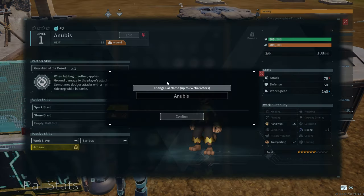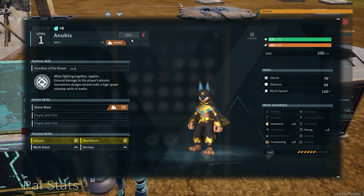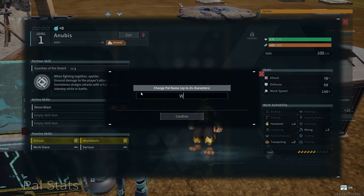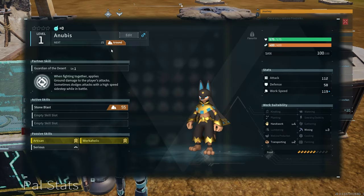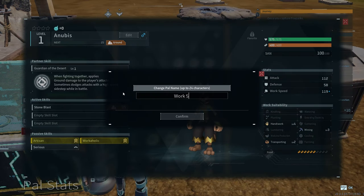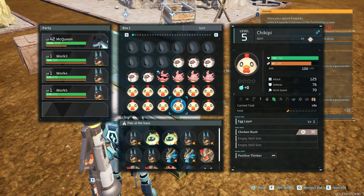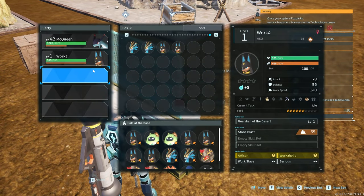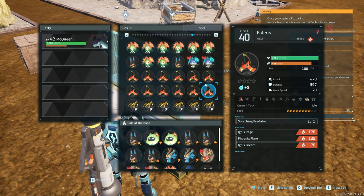No longer. We will start being organized, we will start naming, we will start favoriting, and we will have pals for certain purposes instead of just using random things everywhere we go. So as you can see here, this is my Worker Anubises — the first thing I bred. It is Anubises with Artisan, WorkSlave, Serious, Workaholic, and I think Legend. Those are kind of the ones that you want, and I did get quite a few of those.